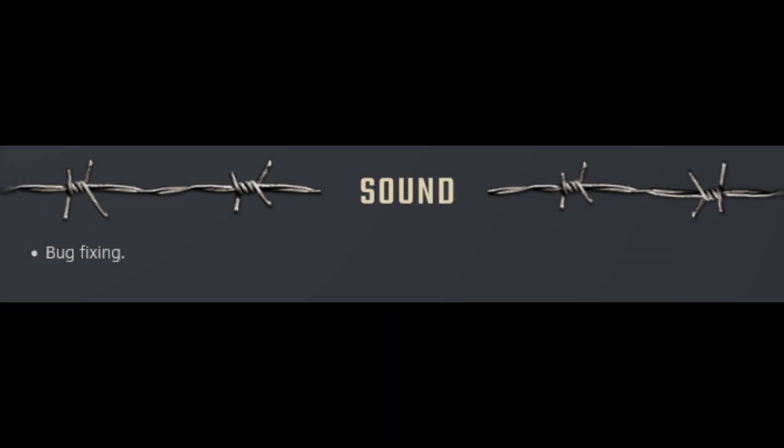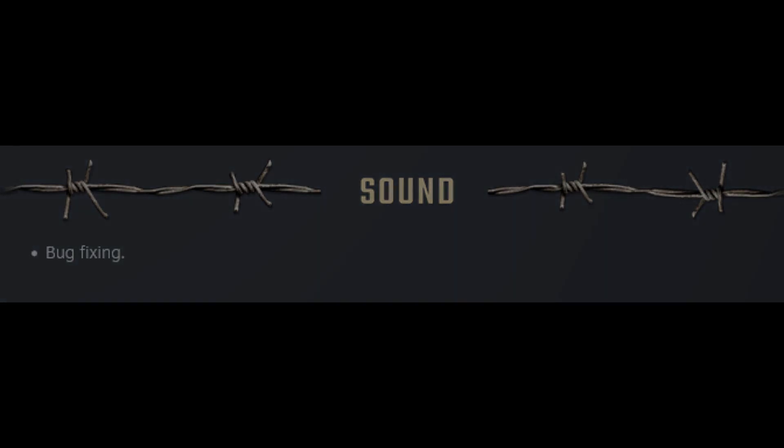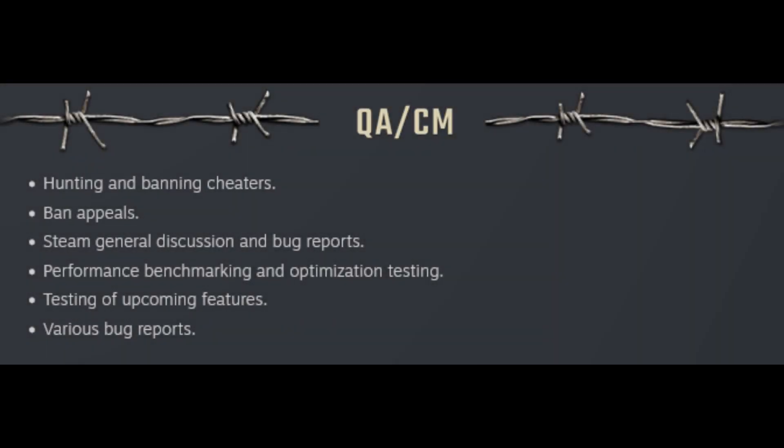The sound team are working on bug fixing. The quality assurance and configuration management team are working on hunting and banning cheaters, ban appeals, steam general discussion and bug reports, performance benchmarking and optimization testing, testing of upcoming features, and various bug reports.